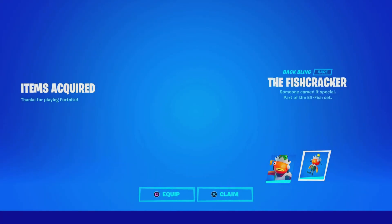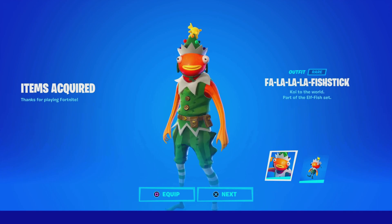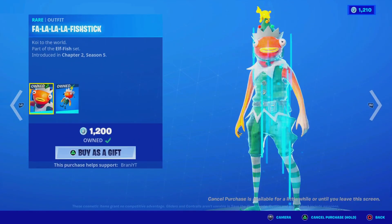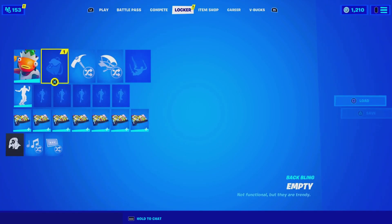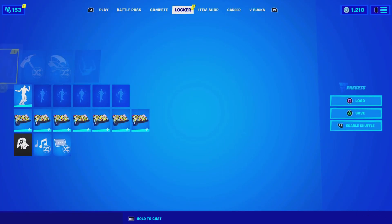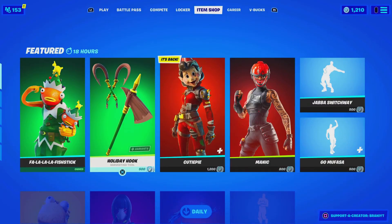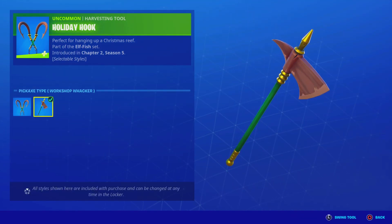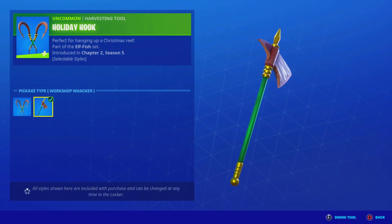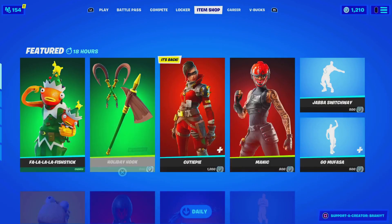We went ahead and took that screenshot. Here's the Fishcracker pickaxe — it looks so funny on the default skins. Let's go ahead and claim it. Let me make sure I have it equipped, because we gotta get in that Christmas spirit with every cosmetic. We also have the Holiday Hook pickaxe — pretty sick — as an edit style with a single pickaxe option. The Workshop Wacker pickaxe — I like the green on it, but it's just a pickaxe, let's be honest, I'm not gonna use it in the future.